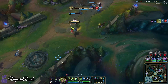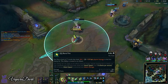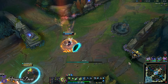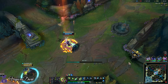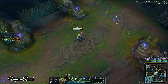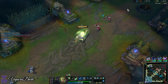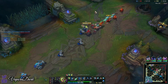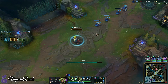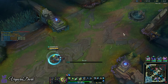Worth noting that Zeri's Q does not count as an ability, so Navori is not increasing the damage of Q — but it does increase the damage of your passive, which is your actual right-click. With Navori, it's not as risky to use your E to farm. You can see that by the time I finish farming a wave, I'm already on a three-second cooldown on E, as opposed to a twelve-second cooldown without Navori. It's a huge difference.